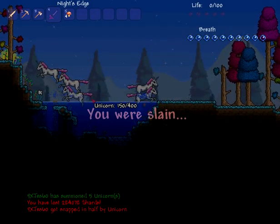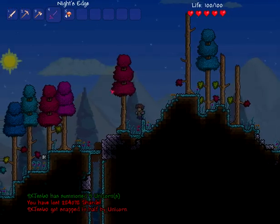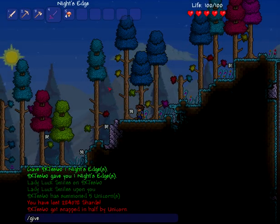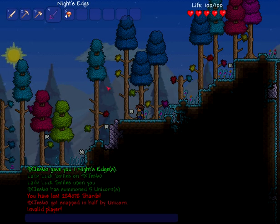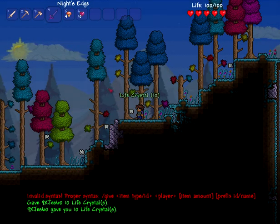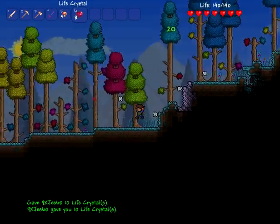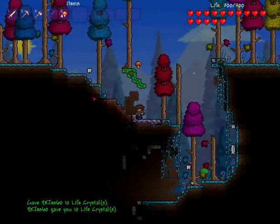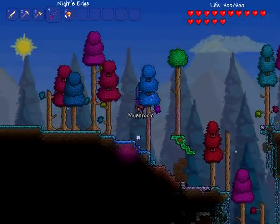Crystal. Ten. Life crystal. Action. Six. Ten. We'll use these life crystals to thin our HP. Alright, now we can go kill those unicorns.